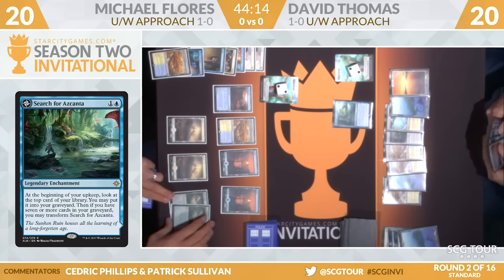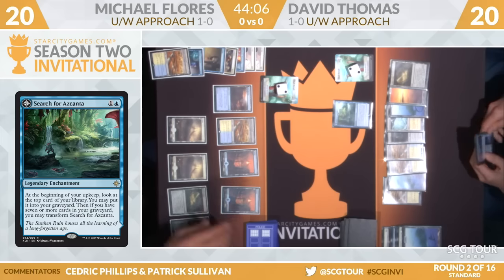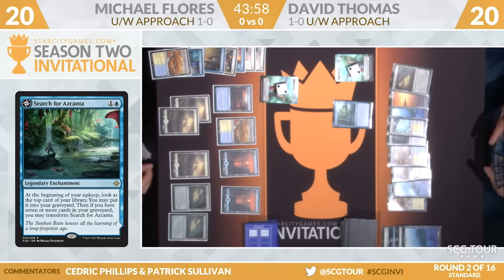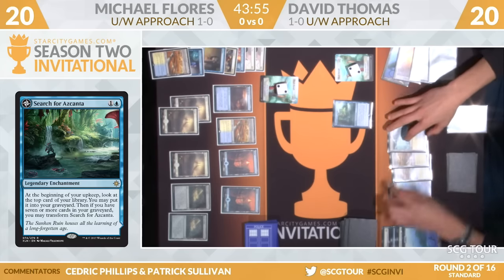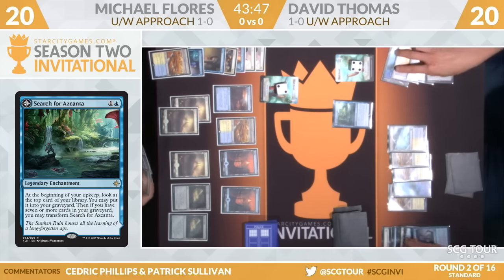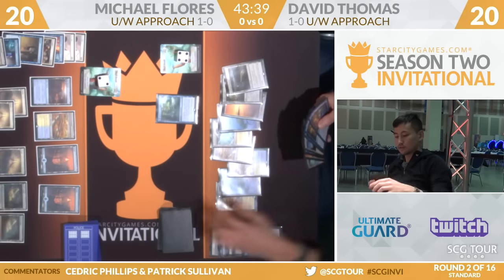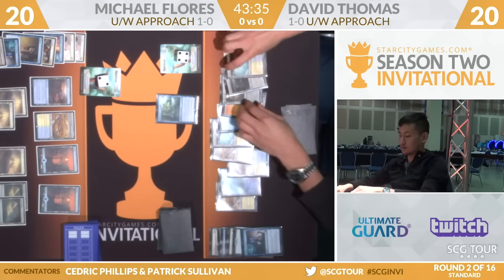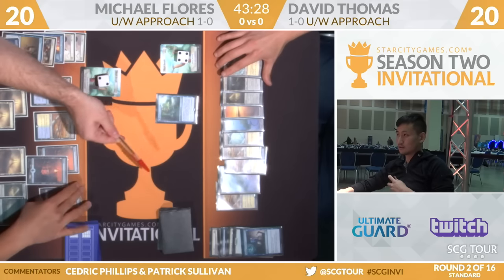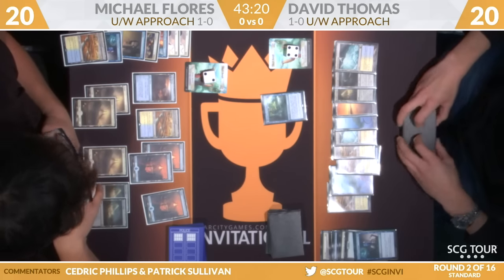Let's hear a Search for Azcanta trigger. Now the powerful enchantment: at the beginning of your upkeep, look at the top card of your library. You may put that card in your graveyard. Then if you have seven or more cards in your graveyard, you get to transform it into a very powerful land that's very good in this deck, though players don't feel like they can play four copies of it — yeah, it's legendary, and that's problematic. Looks like we have another Glimmer of Genius here for Thomas; he's going to go up to four energy.